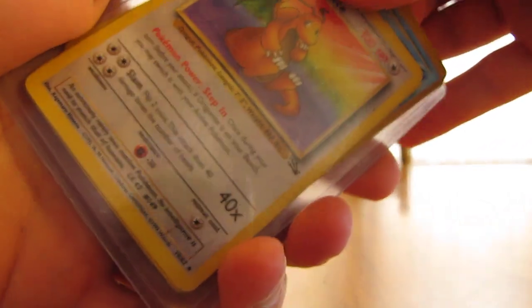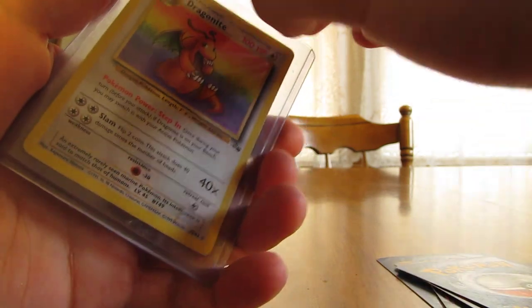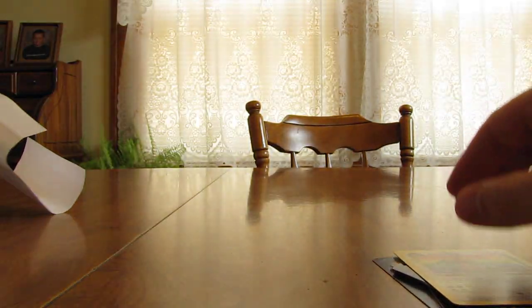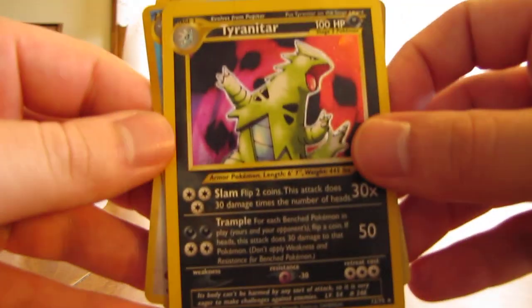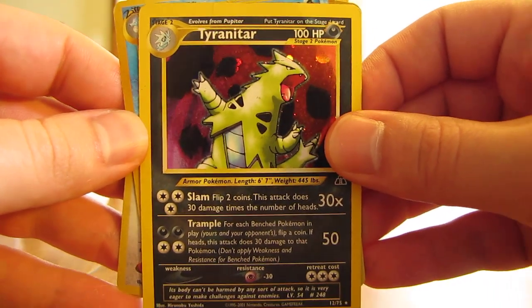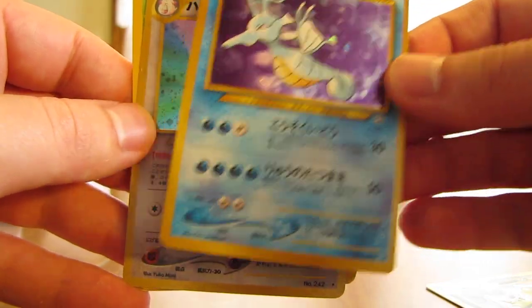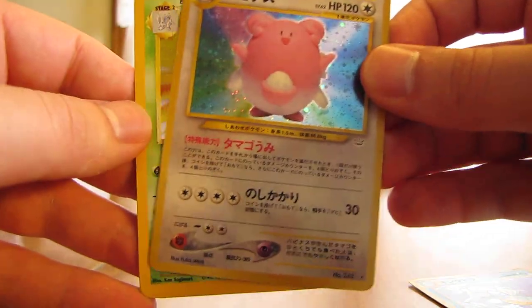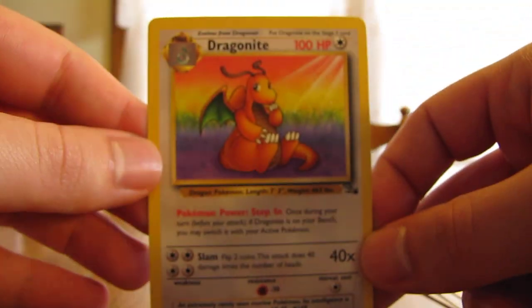Cards they sent — oh, it looks like some good ones too, some old ones. I just showed them all to the camera, but there's some good ones in there. I really like this first one — there's a Tyranitar from Neo Discovery, I'm pretty sure, but I don't have that one, that's a nice one. We have a Kingdra, Japanese, Blissey, Nidoking, and Dragonite.